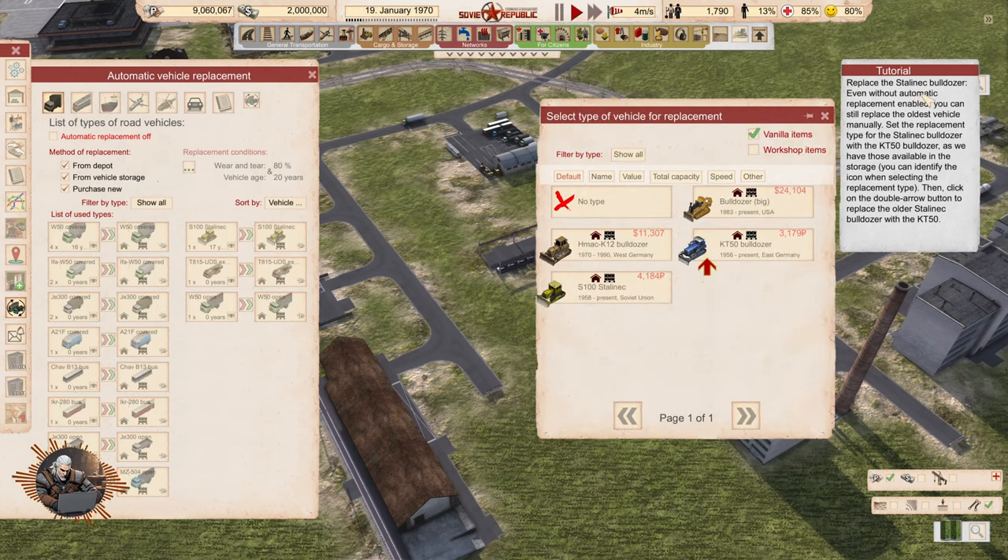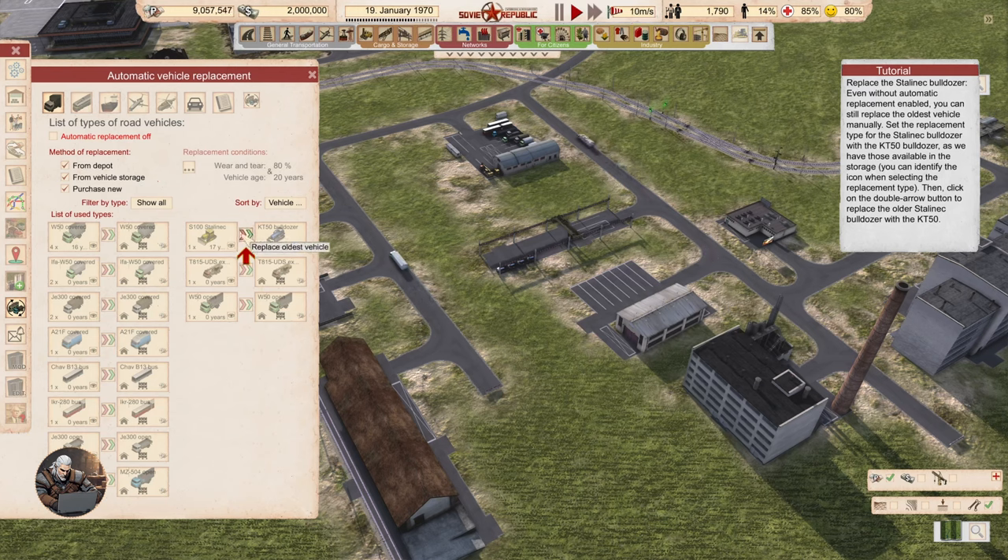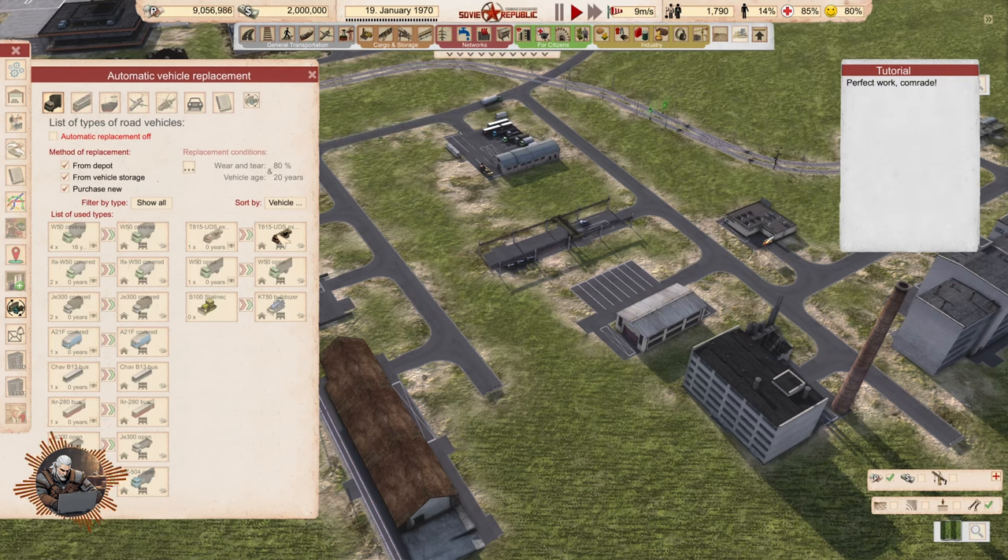Even without automatic replacement enabled, you can still replace the oldest vehicle manually. Set the replacement type of the Stalinist bulldozer with the KT-50 bulldozer as we have those available in storage. You can identify the icon when selecting the replacement type. Then click on the double arrow button. Replace the other Stalinist bulldozer with the KT-50. Select type of vehicle for replacement — so here you select what to replace it with. You can change the type of replacement for vehicles.